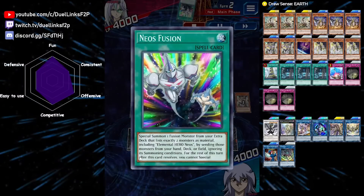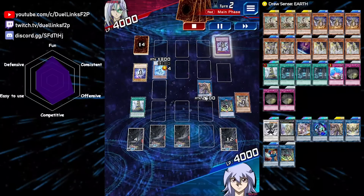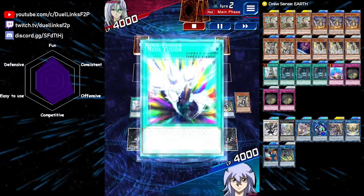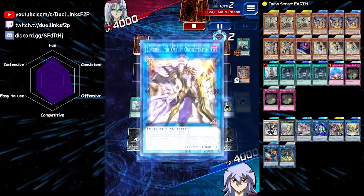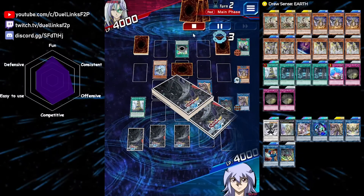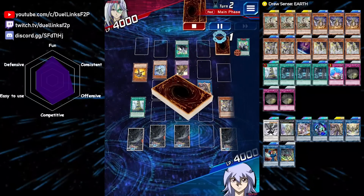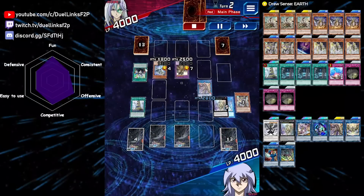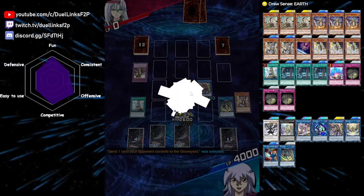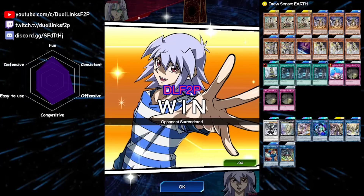Our opponent is playing Neo's Fusion. They are smart — they're not in one of the zones that Longyusu points to. They revive back the Neo's monster, and when they activate Neo's Fusion, I bet they're not playing more than one copy. And if they don't have another copy and we send it to the graveyard, their Neo's Fusion will whiff — but they do have another Neo's. That's fine though, we just revive back Longyusu and it will take care of that Fusion monster. It gets around the graveyard effect of Neo's Fusion, so it can't be protected.